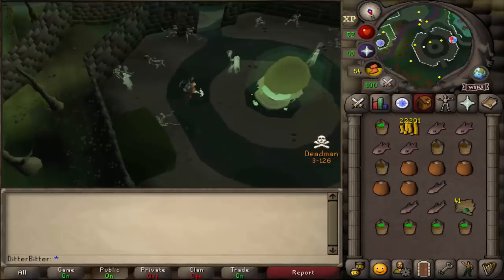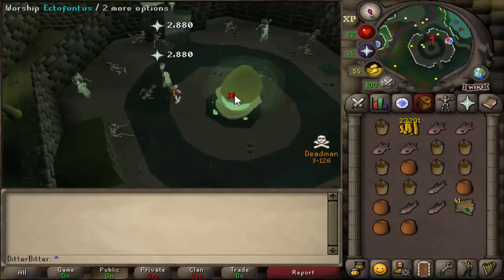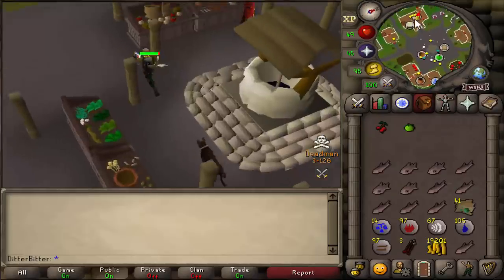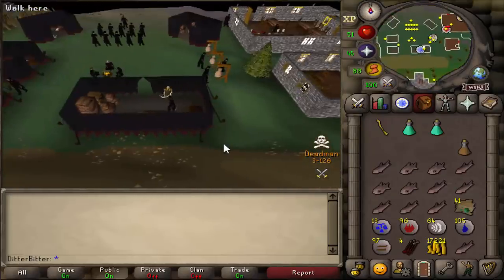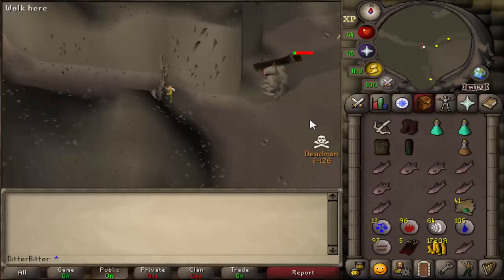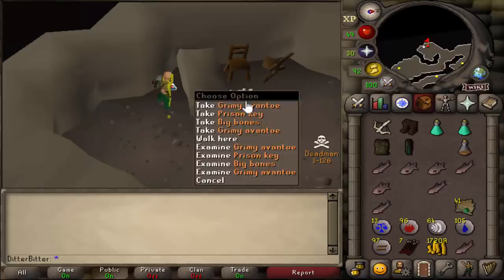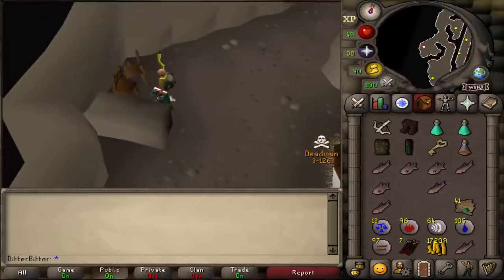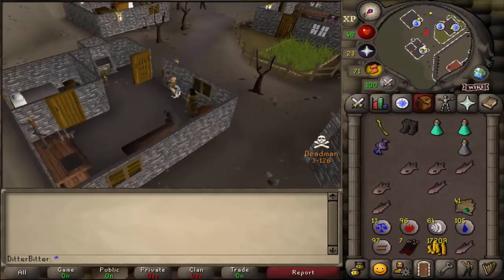We're going to go do Troll Stronghold now. That's 45 Prayer. That's 53 Thieving — took forever but we got it done. It's time to do Troll Stronghold. Dad clearly did not want it in the streets, so let's carry on. That's the Troll General down — thank you for your prison key, sir. Troll Stronghold done.